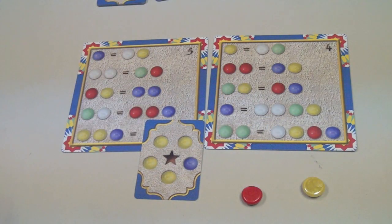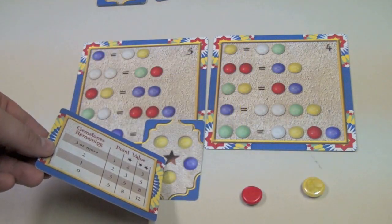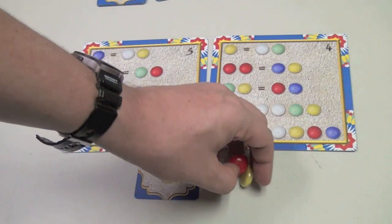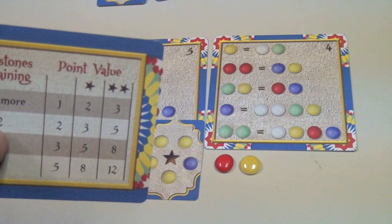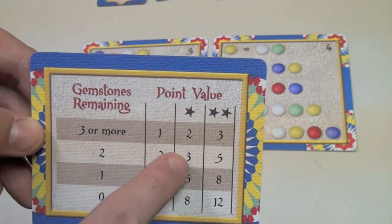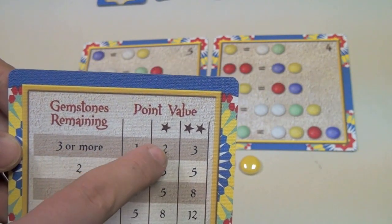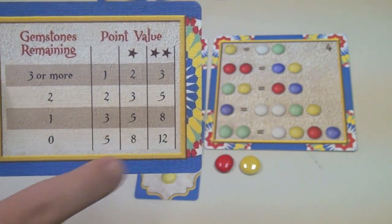How many points do I get for completing a card? That's determined by looking at a scoring card. This is a starred card — stars are wonderful. I look at how many gems I had left over after I spent. I had two left over, so on a star card with two gems left over, I get three points. If I had three or more gems left over, I'd only get two points. But if I could do it down to zero gems, I'd get eight points.